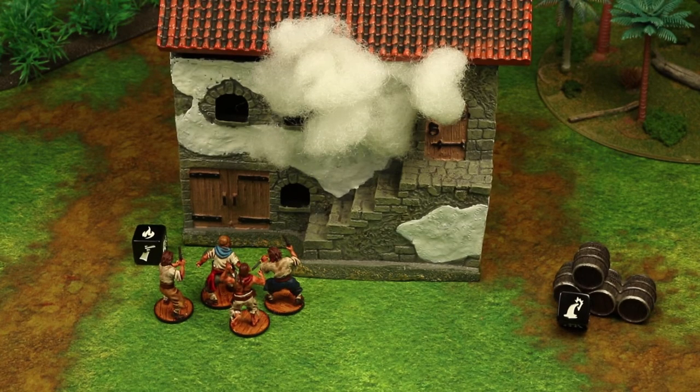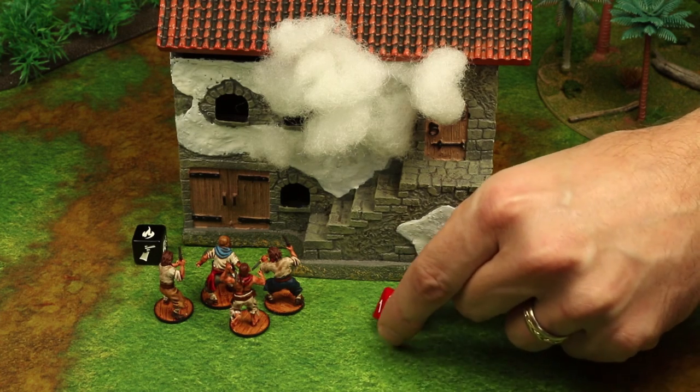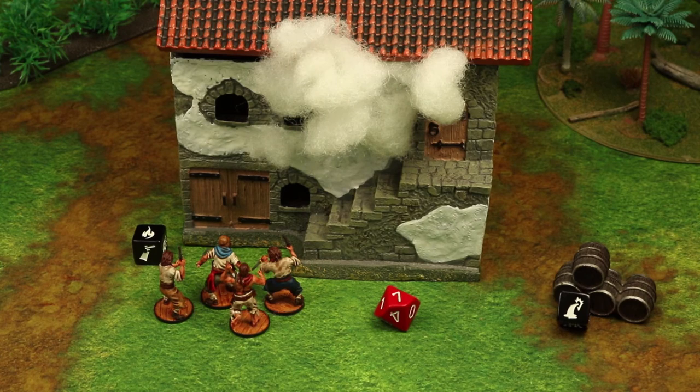A unit can try to repair a critical damage marker from a structure by using the dedicated repair action — perhaps your sea dogs torch the wrong barn and need to put it out, or maybe you need to repair a leak. The unit making the action has to be in or adjacent to the section of structure that needs repair. If you're outside a structure that needs fixing, a model in that unit needs to be within one inch of the damaged section. You will roll a 7+ on a D10 to make that repair.